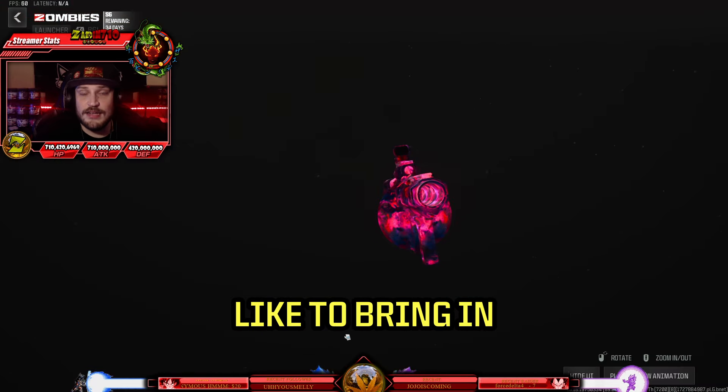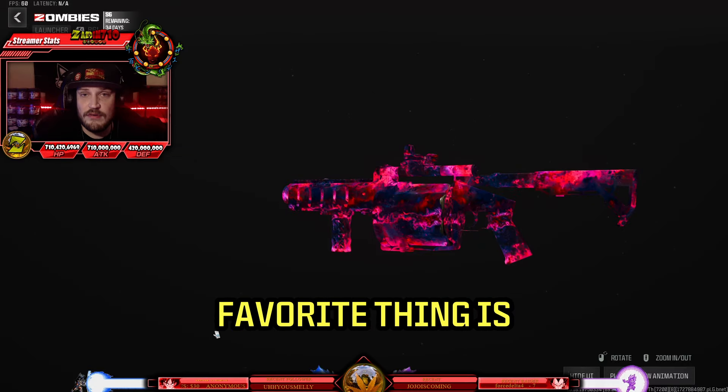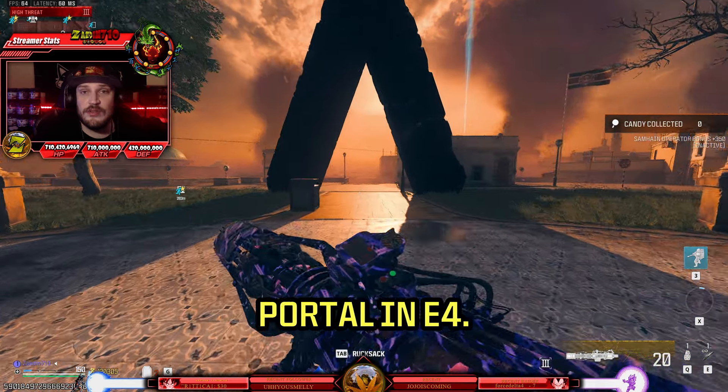I always like to bring in the RGL with its conversion kit and slug rounds, but you can probably just take in whatever your favorite loadout is and you should be fine. Once you load in, go straight for Zone 3 and head straight for the Dark Aether portal in E4.